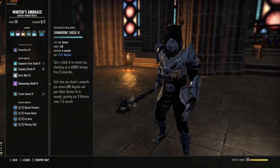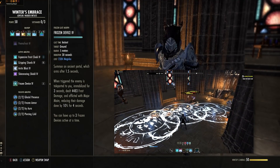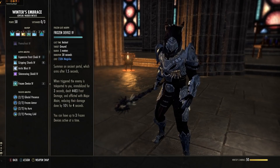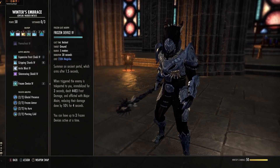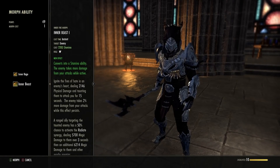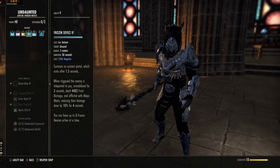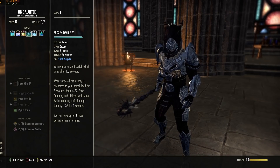Frozen Device is next from the Winter's Embrace skill line — starts off as Frozen Gate, morph to Frozen Device. This is your pull ability. Put it on the ground — you can put three down at once, lasting 30 seconds unless something steps in it. If an enemy can be pulled, they'll come straight to you. When they arrive, they get Major Maim reducing their damage by 10% for 4 seconds, and they'll be immobilized. That's your control ability. Don't spam it unnecessarily — use it when you need to. If you're using a ranged taunt, use the pull for ranged enemies, not melee ones that are already in your face. It takes some practice, so just get used to it.